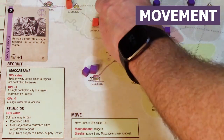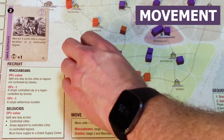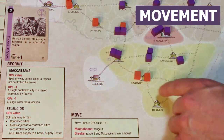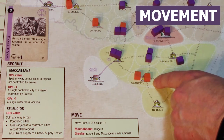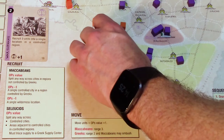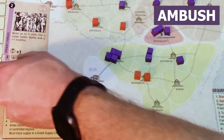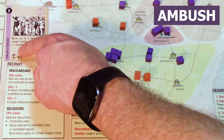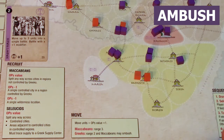If I'm the Greek player, I can move 2 spaces — say from Marissa, 1, 2. If I move past a Maccabean area, the Maccabean player can choose to trigger an ambush. For an ambush, you draw a card, look at the bottom, and check whichever faction's combat symbol is shown. If it's the Greeks, they won the ambush and continue moving. If the Maccabean symbol shows, the Greeks must stop their movement and take an ambush battle.